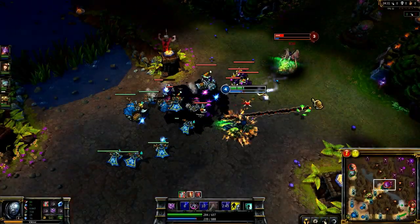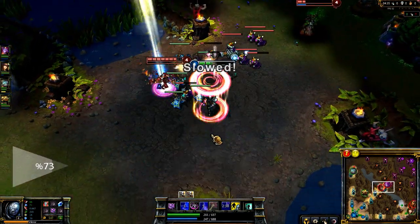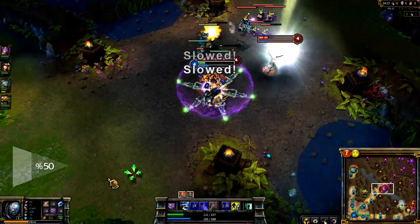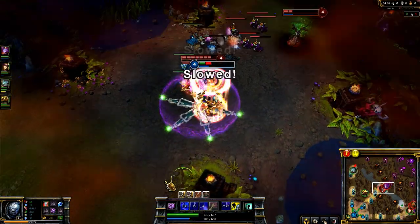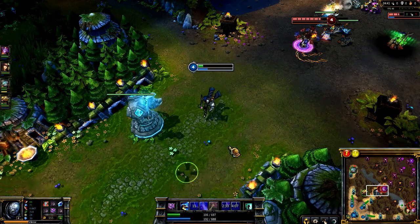Make sure to keep Gravity Field available for jungle ganks. As Shyvana comes to gank me, I aim it such that I'm on one edge of it, Shyvana's on the other, and I walk through the entire diameter of the field. This means that if she chases me, I'm sure to get away, as she'll get stunned. Unfortunately, through a combination of her exhaust and Morgana's flash, I'm forced to dodge Morgana's Dark Binding with a flash of my own.